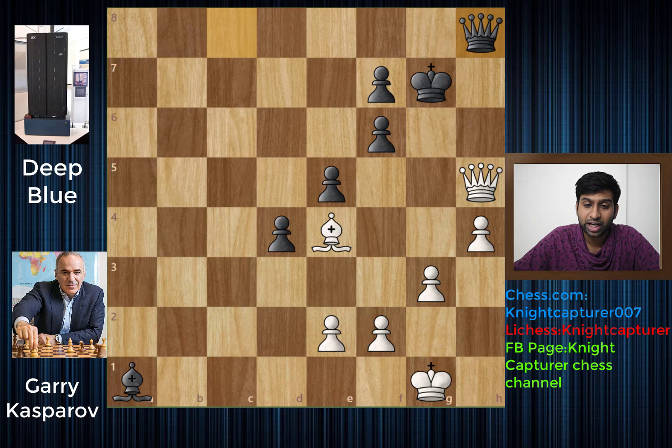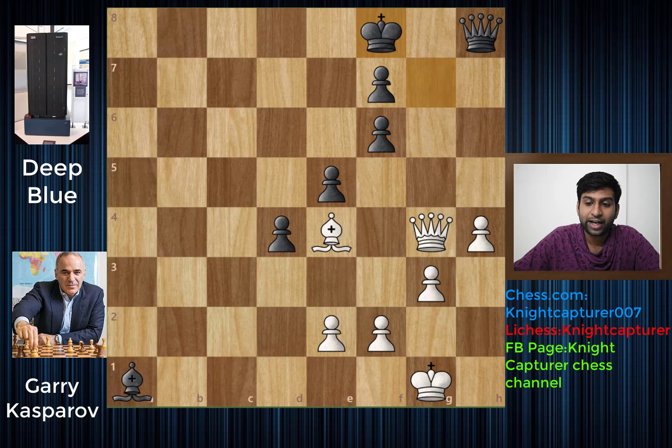We have queen to h8 offering a trade of queens, but of course Garry is not interested because he has the upper hand. We have queen to g4 with check, and now king to f8, simply getting out of check. Now queen to c8 check, king to g7, queen to g4 check, king to f8. Here if Garry wanted he could have repeated the moves back and forth, and this would have been a draw by perpetual. But that did not happen, as he was going to push for a win - he definitely knew this is a winning position.